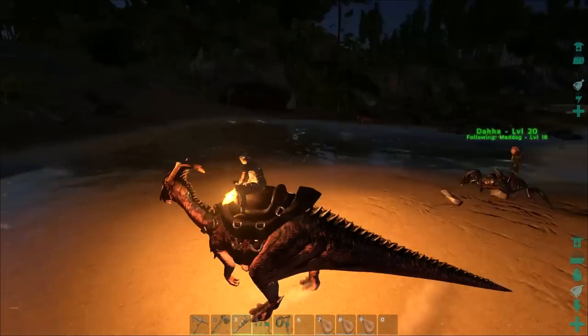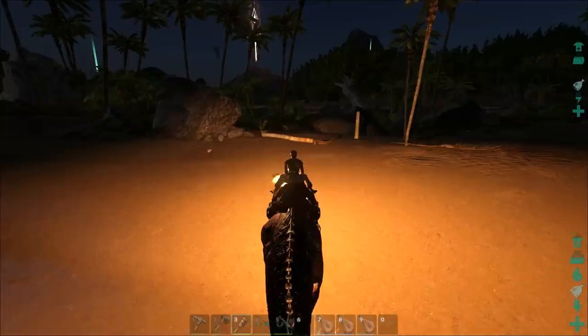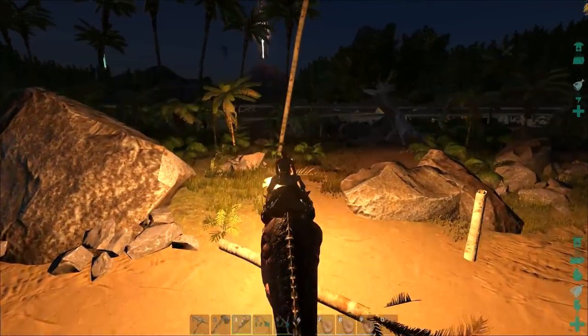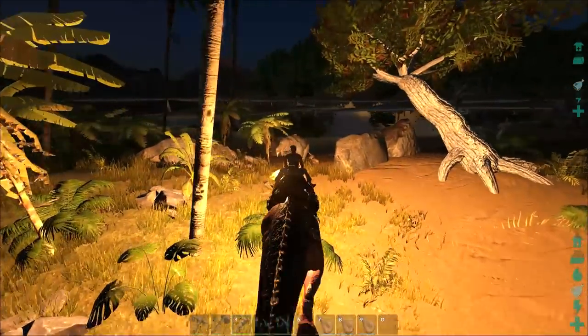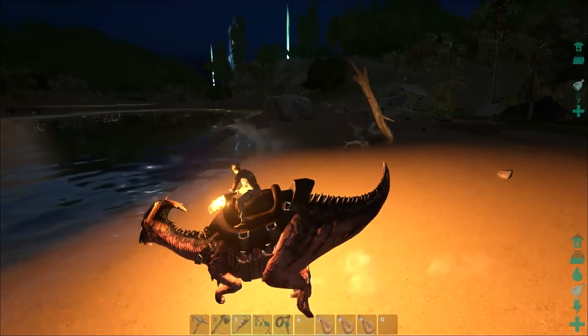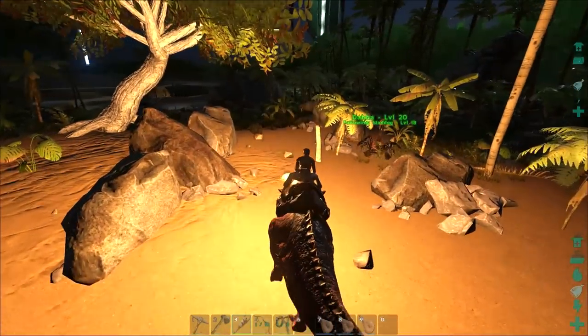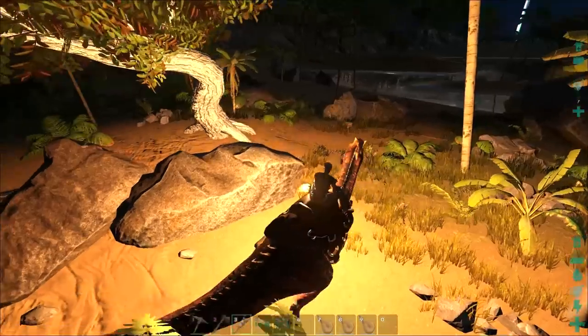But that is what the Torcha is for. So now that we have our Torcha, we'll take a look off this way. It looks like there's some kind of volcano or lava-extruding object off in this direction. Oh no - Sarkasaurus! I don't know if you want to get on that, Daka, but I will assist in just a moment.